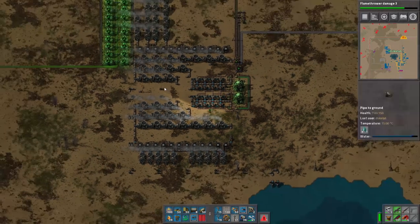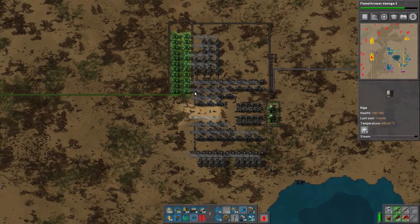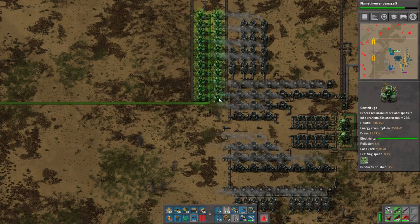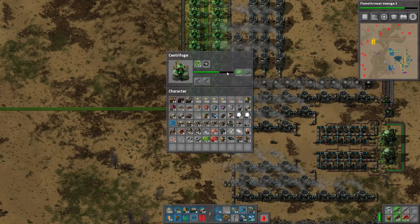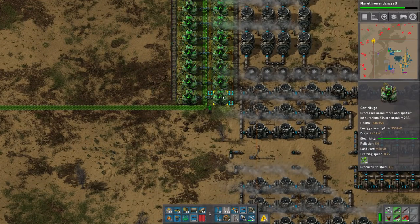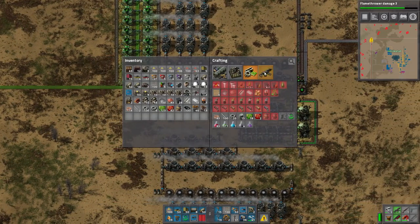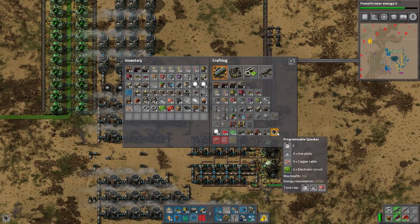It's important to note that nuclear is not pollution-generating - only the centrifuges generate 5.6 units of pollution each. And you can also use efficiency modules. Pollution is directly tied to the amount of power something uses. When you use efficiency modules, it reduces the power that something uses, and in turn that makes it so you use less power and it makes less pollution. So you can do that or not, whatever.